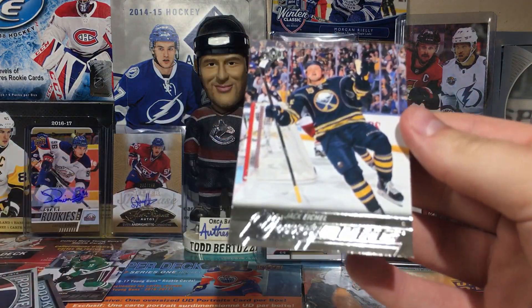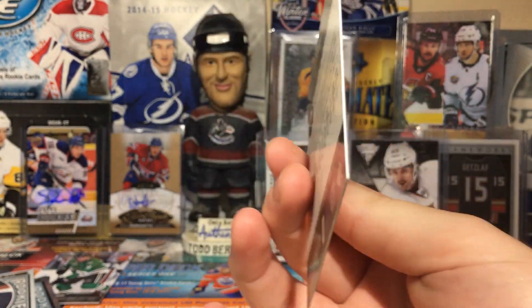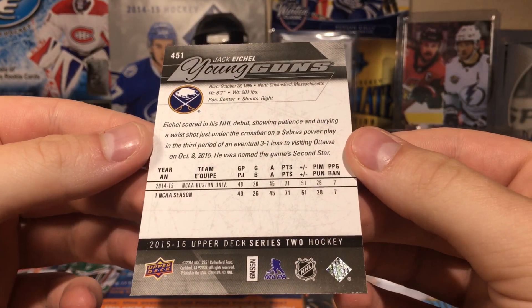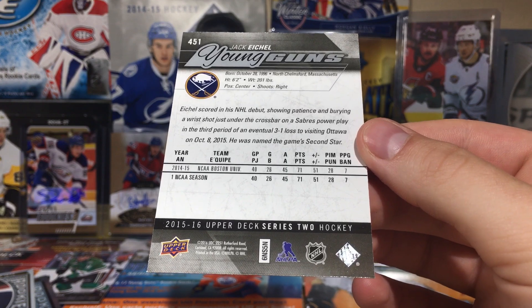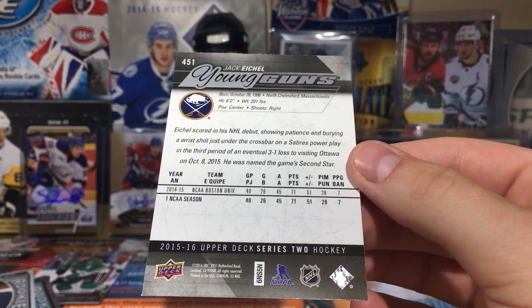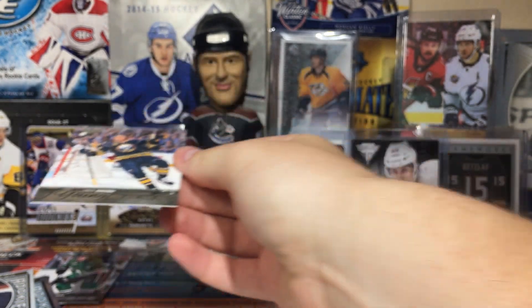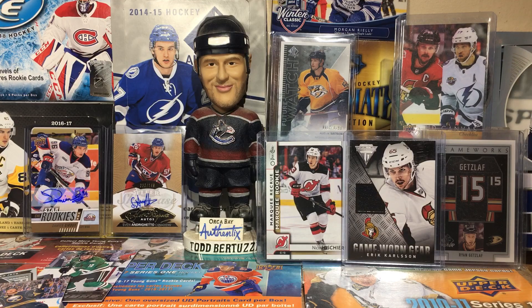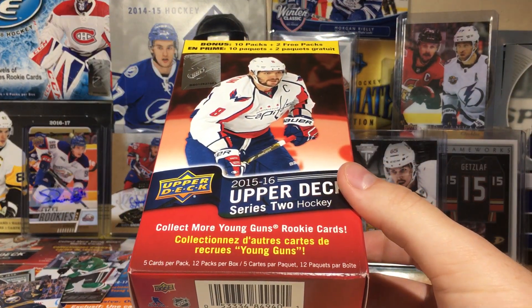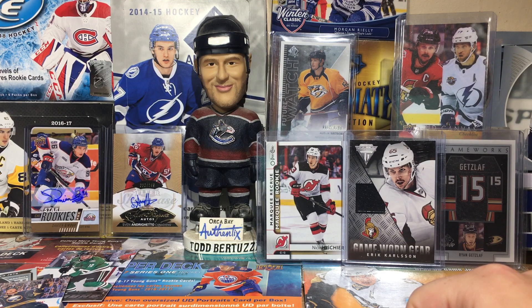The Jack Eichel young gun is a pretty sweet card — I'm probably gonna sell it. That's the thing with me and collecting: if I sell one part of my collection it's like 'okay, blow up the rest,' because I don't care. That's why I have 500-something future watch cards — I'm afraid to sell anything because it'll lead to selling more. Radek Faksa is pretty good too. Thanks for watching, stay tuned for more breaks!